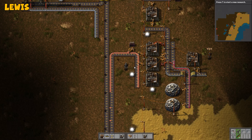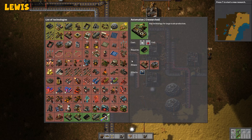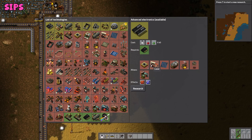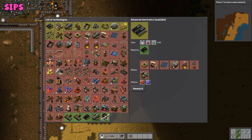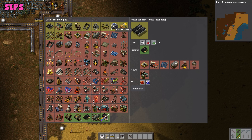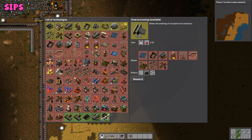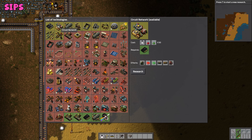So, what do we want to research next? I don't know. What do we want? Do we need some lasers? Do you want lasers? Solar energy? We don't have green science — green port vials yet, do we? No. We can only make stuff out of red potions, so we can only research red potion stuff.